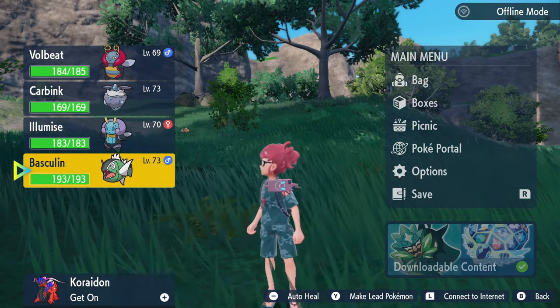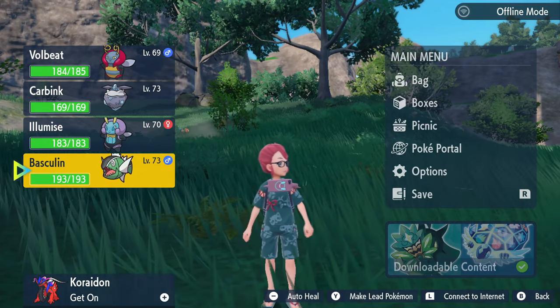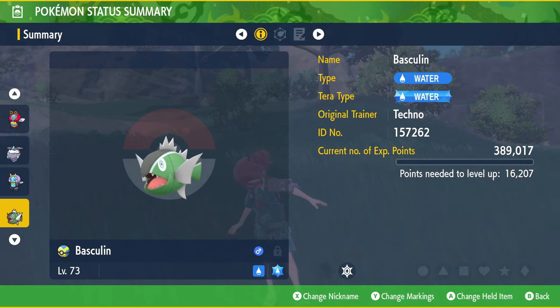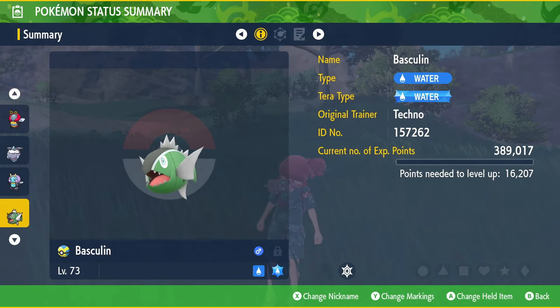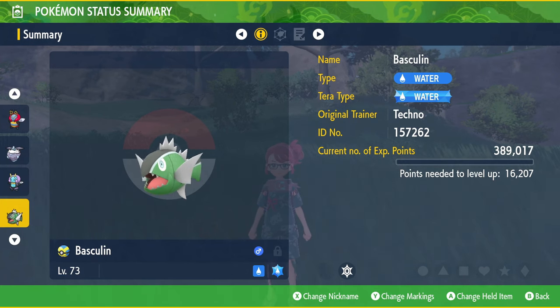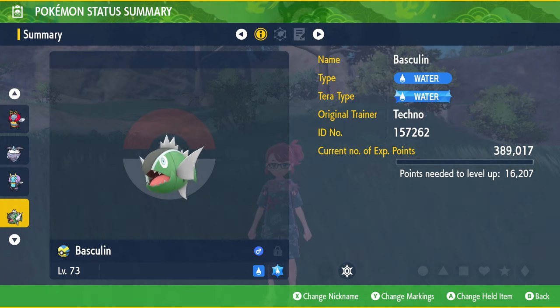The first thing you're going to need is a Basculine — not just any Basculine. This Basculine needs to be a white stripe form. They're not exclusive to Hisui anymore; you can actually get them here in the DLC. If you don't have one, check the description for a link to its guide on its location.